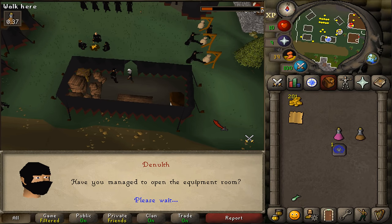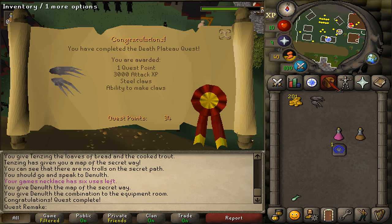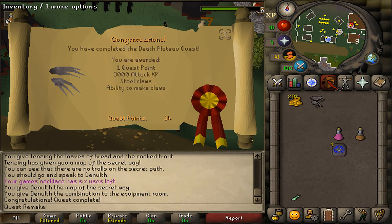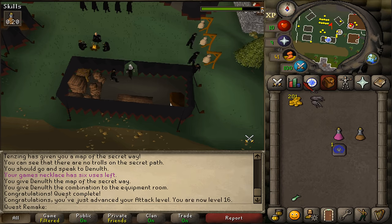Talk to the Nils and congratulations — you've completed the Death Plateau quest! You are awarded 3000 attack experience, 1 quest point, steel claws, the ability to smith your own claws, and you've unlocked the Troll Stronghold quest. This was my quick guide on how to complete the Death Plateau quest.